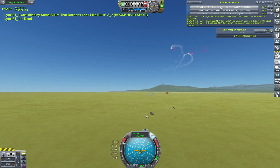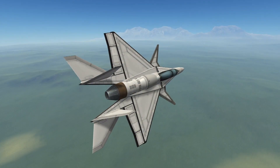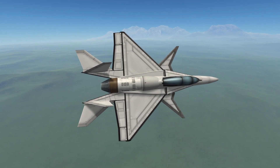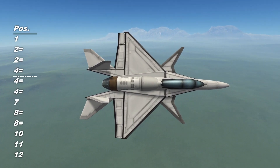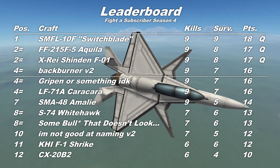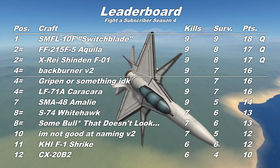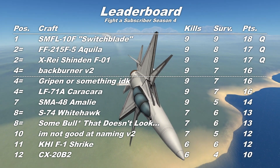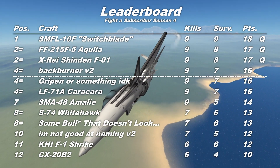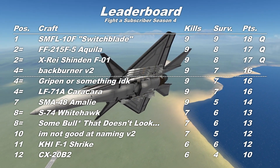Some amazing bulls**t there. Let's go and look at the final scores. The 'some bulls**t that doesn't look like bulls**t' — a very good craft, tons of potential, but sadly let down by that slip-up in the first fight. Bringing up the leaderboard, with seven kills and six survivors, the bulls**t sits tied on eighth place, outside the finals places. That means I have to do a slightly more complicated tiebreak with all those craft tied on fourth place to work out which one actually takes the final finals place. But it does give us a bit of a cliffhanger for the final episode, so there's that.